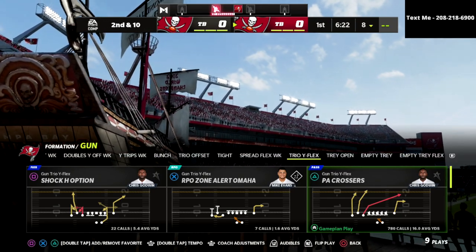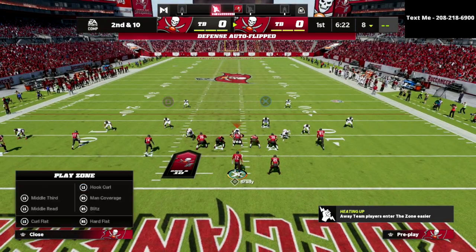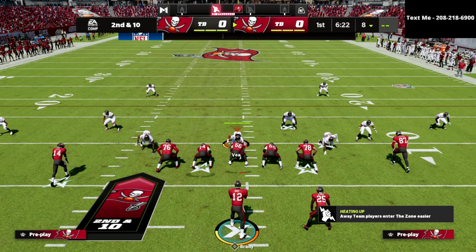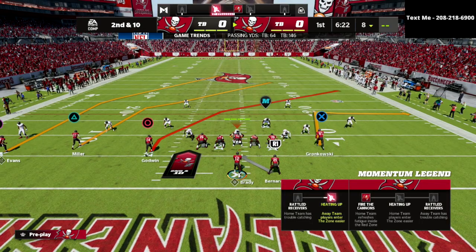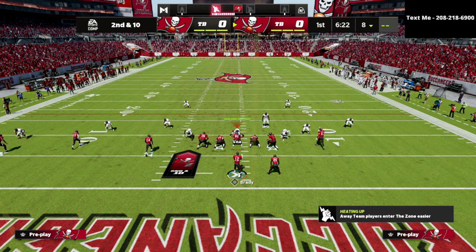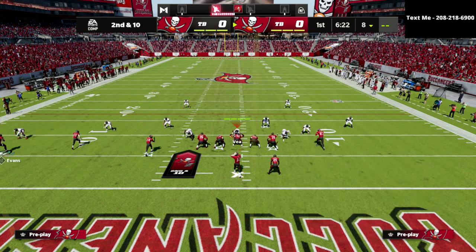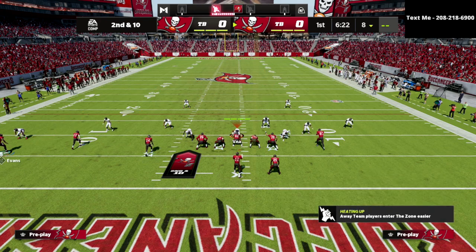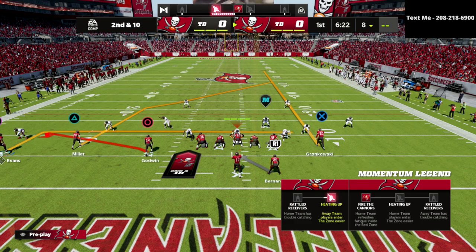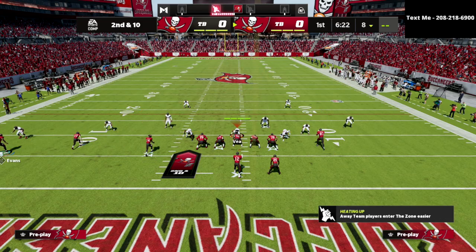I really like this specifically against cover two when my opponent is running a lot of 30-yard cloud flats. I go to the play PA crossers. All we're going to do is streak our tight end, take the circle receiver and put him on a flat or a zig, and then put the backside square guy on a little five-yard in route.